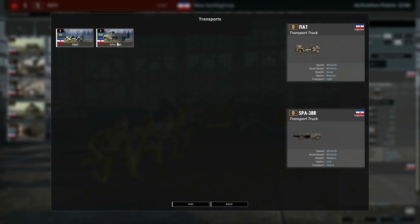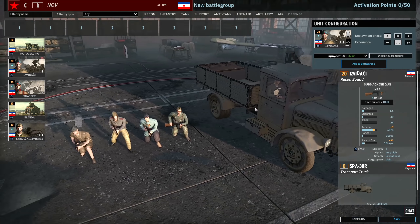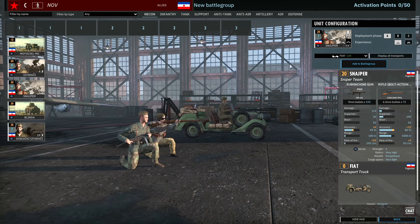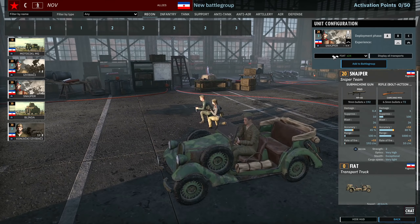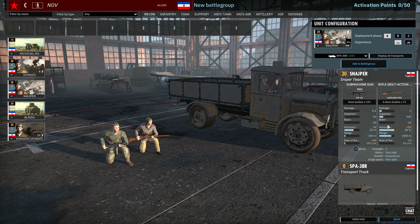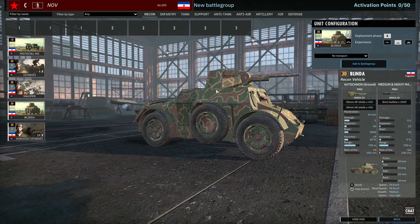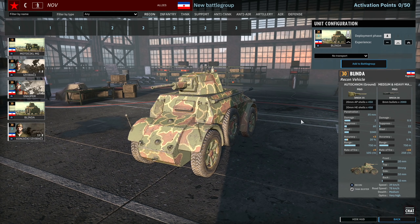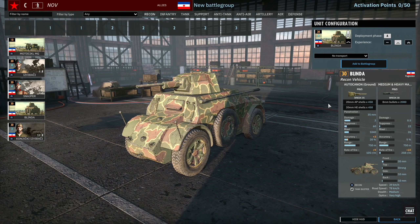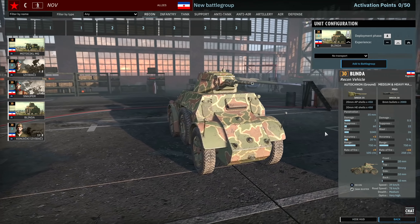Nothing special in the transports, just the Fiat and the Spa with no markings on them. Let's move on to the sniper - these guys can come in the motorcycle, the Fiat, and the truck. They're just a standard two-man sniper squad, nothing too special. Then the auto-blender, which is your classic 30-point autocannon vehicle that the Fallschirmjäger often get. It's okay, pretty fast, and decent enough to take out light vehicles. It can rip through infantry very nicely, and you can get six in phase A, so this is probably something you're definitely going to be taking.